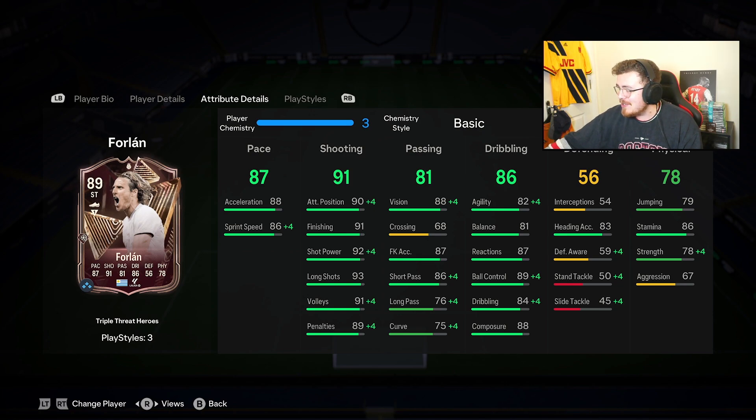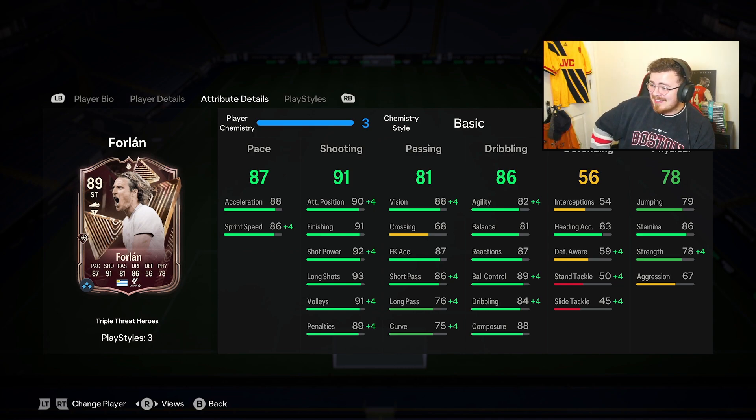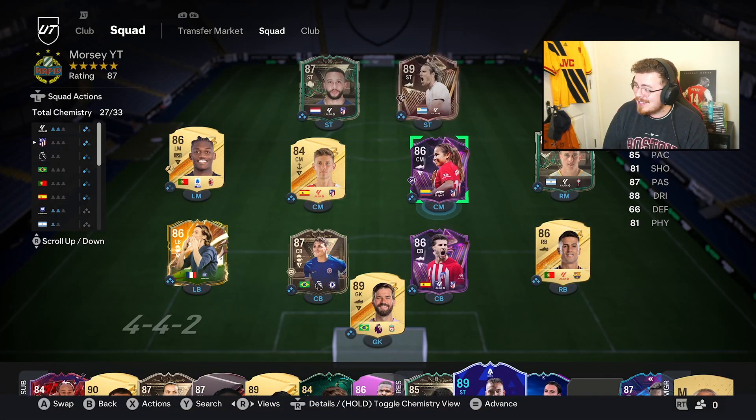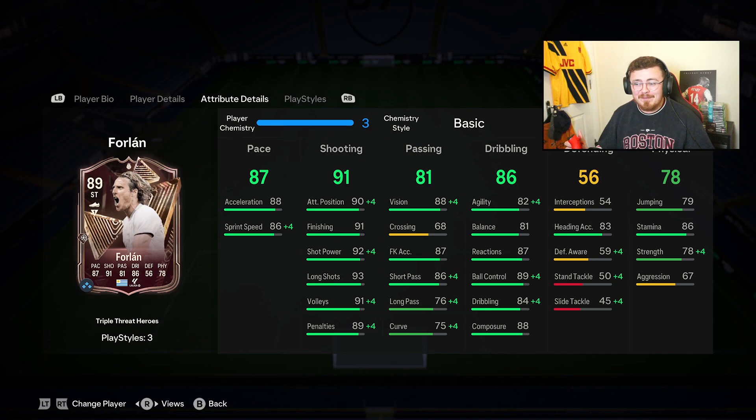Let's have a look at how much the SPC actually costs, because I'm intrigued — it could be something crazy since it's a lot of squads to do. 621k — wow, that is expensive. You get Forlan, Hermoso, and Santos, plus some packs back which I believe are tradable. Not bad, but a little bit pricey. He's got a big boost to fill a high expectation here — he's got to be very very good in game.